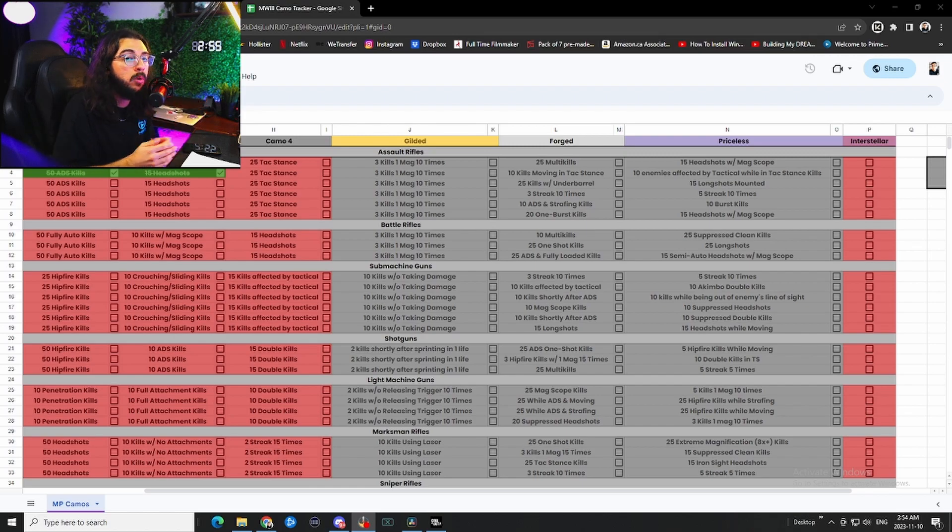Today we're going to be talking about the camos in Modern Warfare 3, everything you need to know. First things first, if you got a camo in Modern Warfare 2 from an event like the Halloween event that just happened, or any of the other events that happened previously, you can use those camos on your Modern Warfare 3 gun.